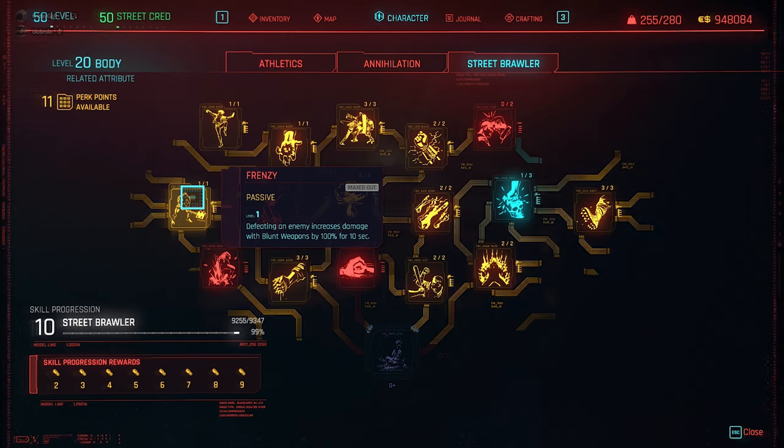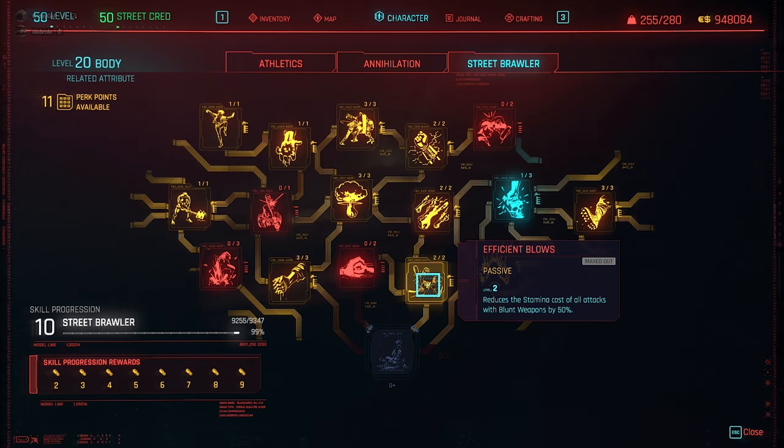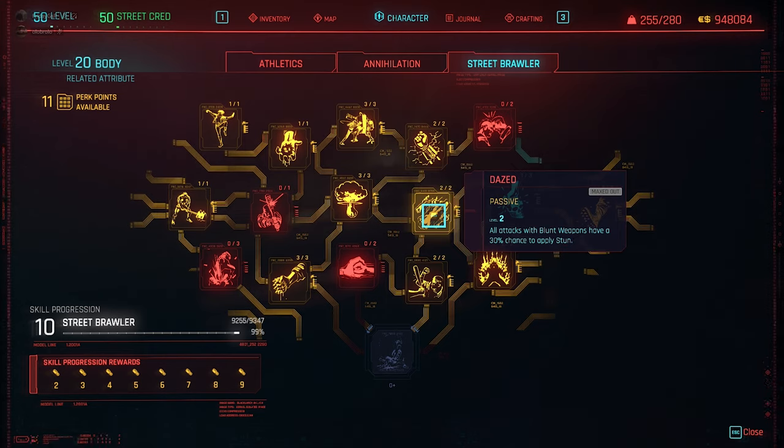After a stealth approach and first kill, you gain 100% more damage. Payback increases damage with blunt weapons by 3% for every 1% of missing health — the same concept as Efficient Blows in the blade build. Reduces stamina cost of all attacks with blunt weapons by 50%. Relentless: successful attacks against stunned enemies restore stamina. Successful attacks against stunned enemies also restore 50% health and 15% stamina — and with your high attack speed, that's incredible. Dazed gives all blunt weapon attacks a 30% chance to apply stun.